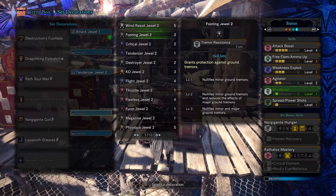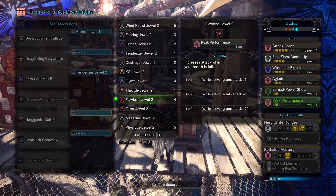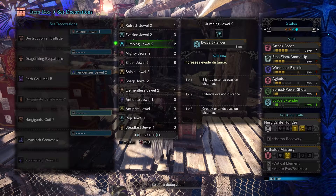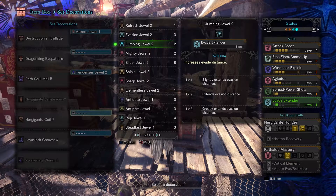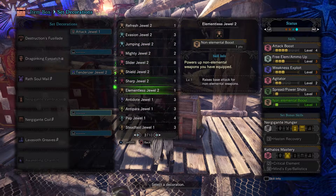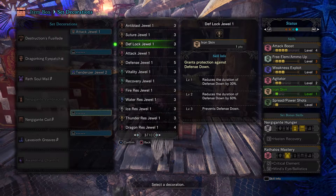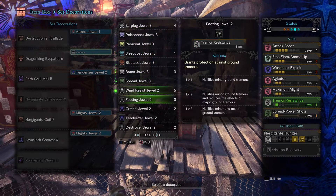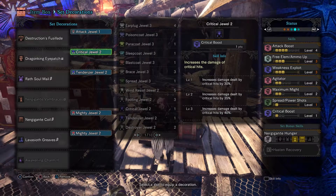In this situation you could use Crit Boost, Peak Performance, or even Evade Extender. Evade Extender works really well with the Heavy Bowgun, but not so much when you're using Spread — I find it puts you too far away or too close to the monster and now you're in trouble. You have one level 3 and two level 2 slots to work with. What I did was two Maximum Might and a Crit Boost. Again, it'll work fine without them.